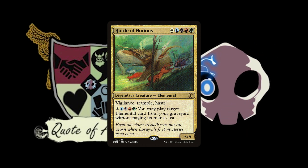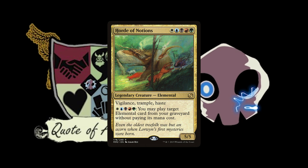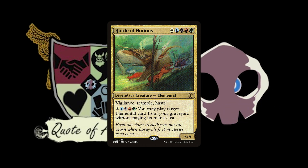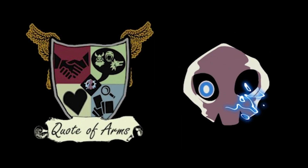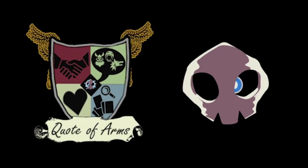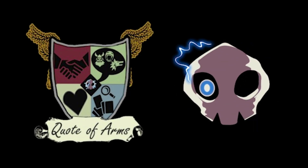Yeah, Horde of Notions is the commander of my elemental deck. So what does Horde of Notions do? Horde of Notions is a five-color legendary Elemental. It's a 5/5 with Vigilance, Trample, and Haste. And you can play any Elemental from your graveyard without paying its mana cost. I actually ran a five-color elemental Horde of Notions deck at my first ever PTQ.